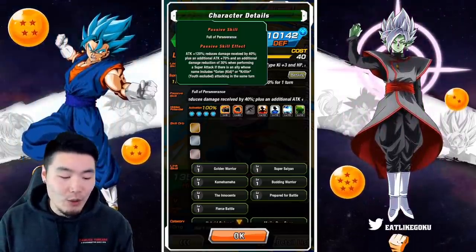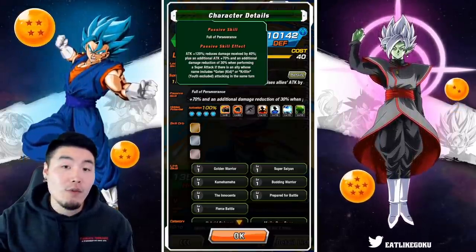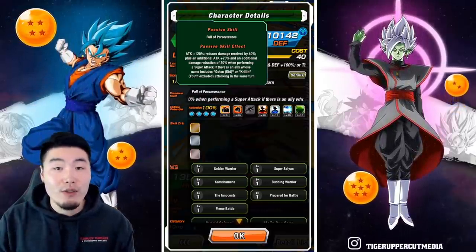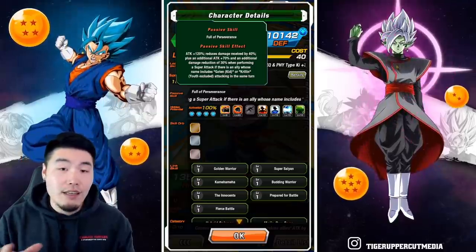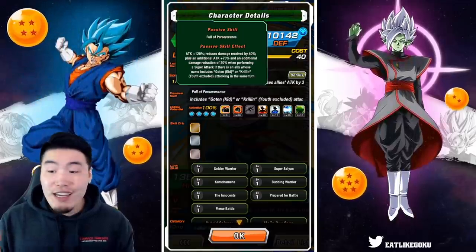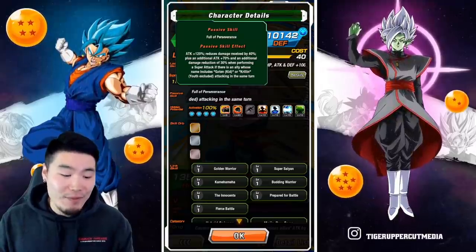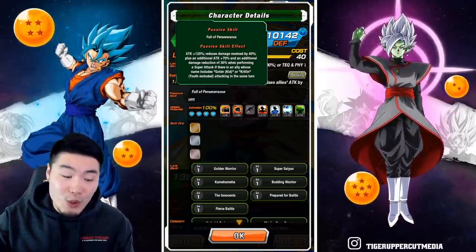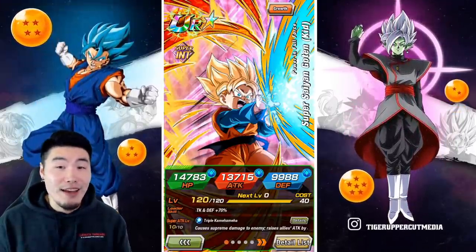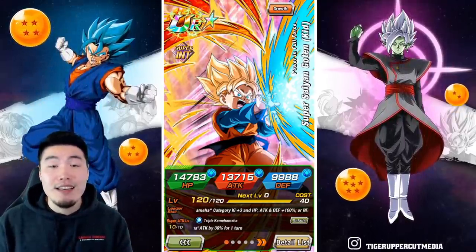plus an additional Attack +70% and an additional damage reduction of 30% when performing a super attack, if there is an ally whose name includes Kid Goten or Krillin attacking in the same turn. The only difference for Goten's passive is that you need a Kid Trunks on rotation for the full passive. So when you have the two of them on the same rotation, they get a total of 274% attack and 70% damage reduction — that's why these two make up such a deadly combination.